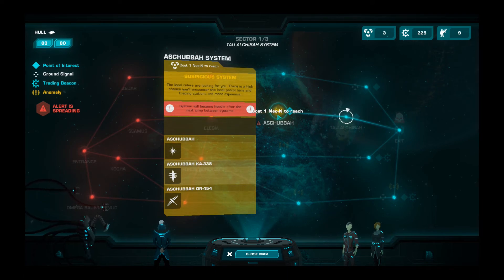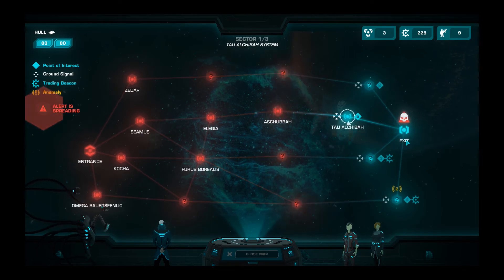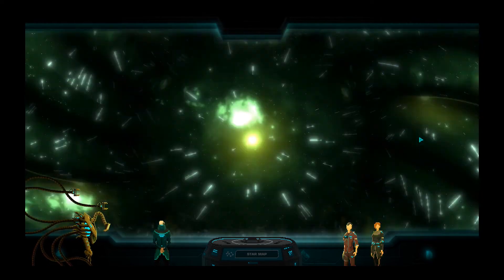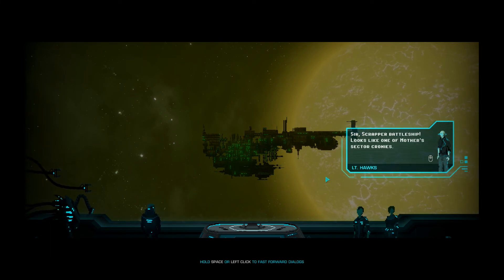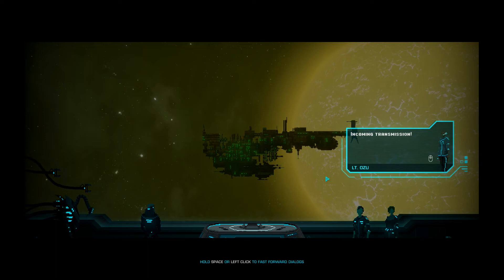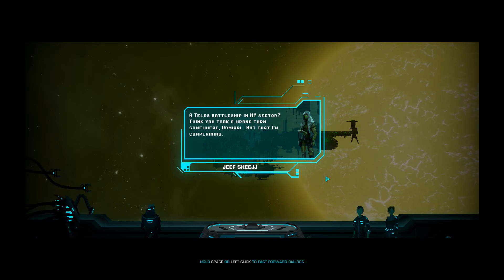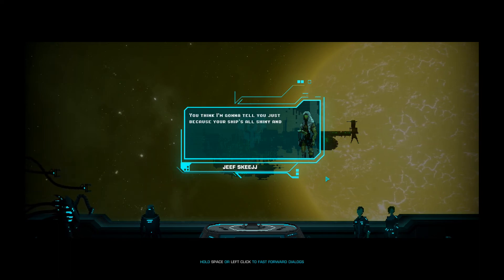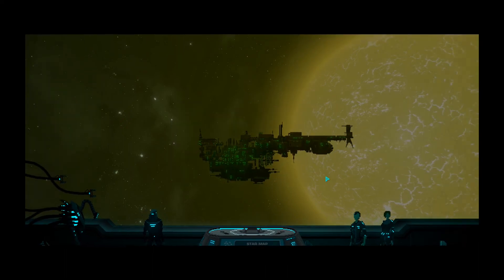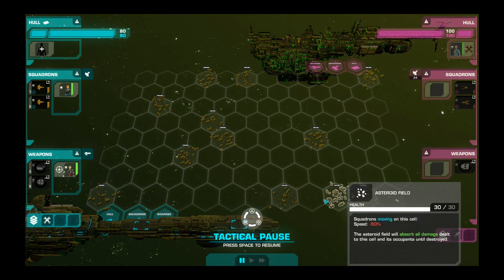Oh check it out — system will become hostile after the next jump between systems. Well, we ain't going that way. Which looks like a bad scene — let's go check it out, and then we're probably going to end the episode. We are getting chased off the property. So we've got another battleship to deal with — one of Mother's sector cronies. This is a boss. Teal is a battleship in my sector? Jeef. Skeege. Where's Mother? That's my mom we're talking about. These guys are real creepy. Okay, I guess we're going to do the battle before we head out — this may be rough.